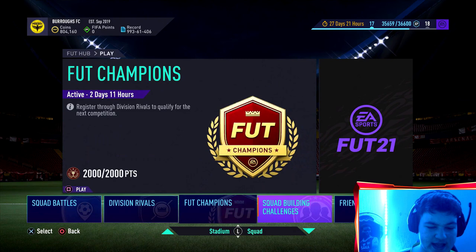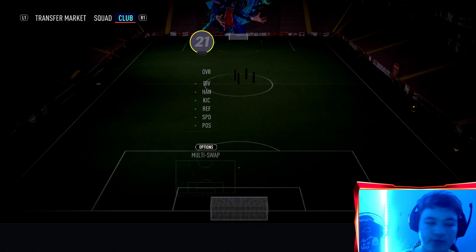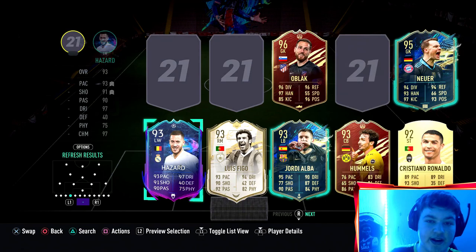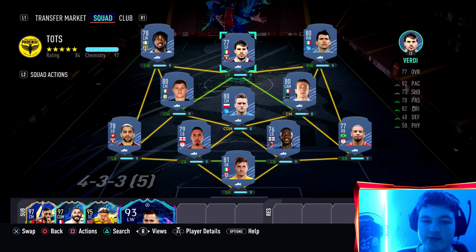At five in the lap you can jam your controller. For the bench, there are no bench restrictions - so if you want, you could sub on Team of the Year Bruno, Team of Season Benzema, TOTS Haaland, or whatever top players you have. You can sub any players on.